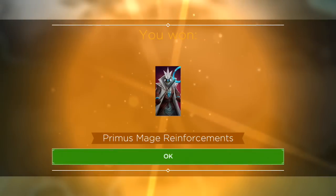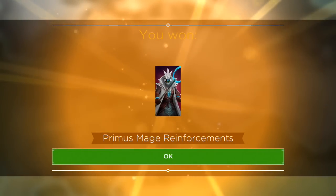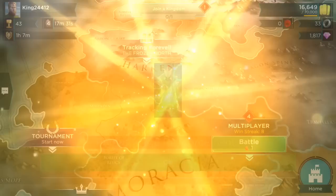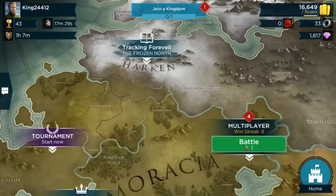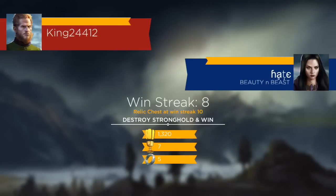Relic chest — let's see what we get here. Open now. I love the lightning effects — pretty awesome. We won a Primus Mage Reinforcement! I've actually never had those before. I've been playing for a little bit but I'm not too far in. I normally wouldn't use them unless I was facing something serious, but we'll do one more attack.